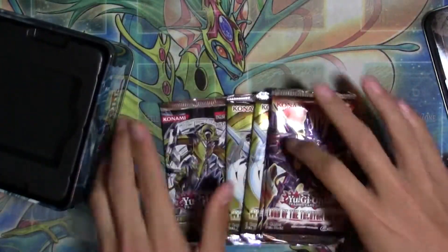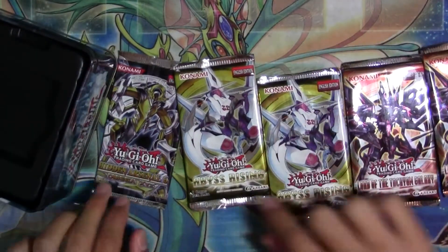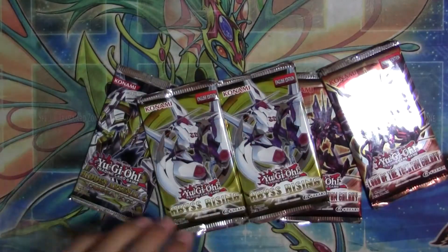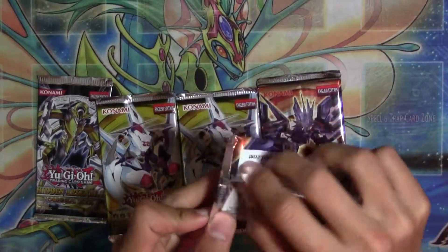So we have two Abyss Rising, two Lord of the Tachyon Galaxy, and one Hidden Arsenal 6 — Omega XYZ. Let's go ahead and open these.